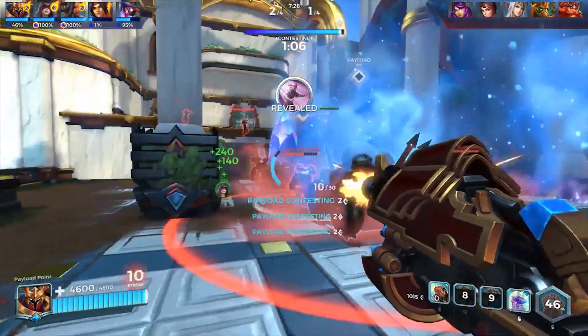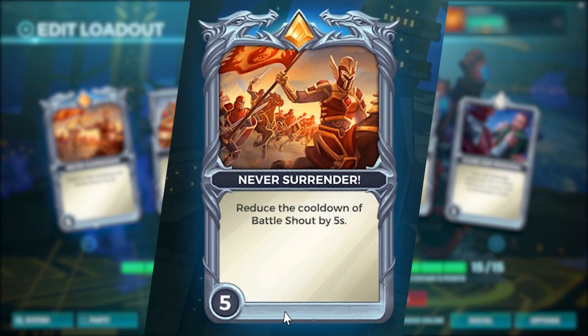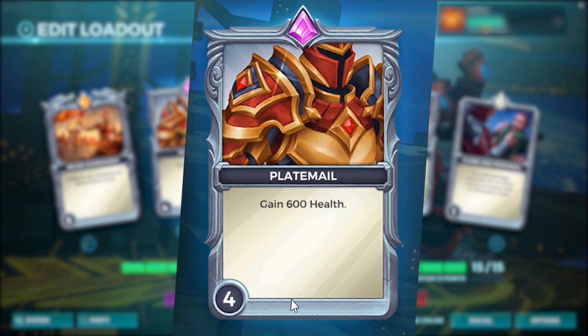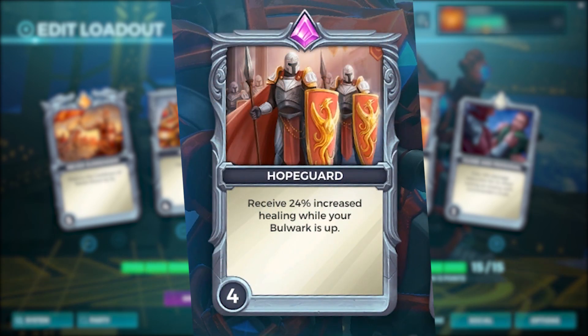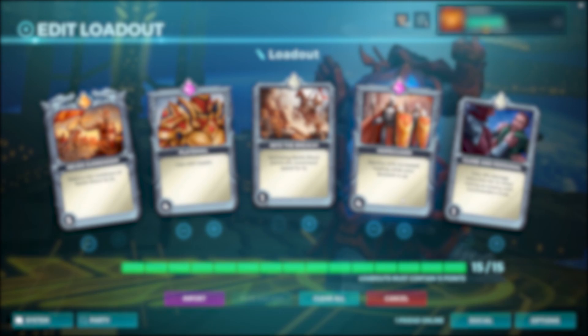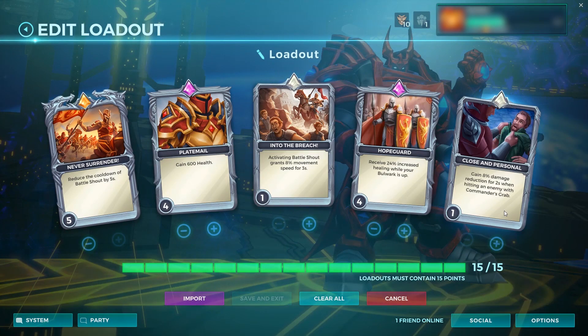Survivability is the name of the game, and for a generic loadout for Karn, we recommend placing five points into Never Surrender to dramatically decrease the cooldown of Battleshout. Plate Mail for that much needed health. Into the Breach for a small speed increase. Hope Guard to increase healing taken when it's needed the most, and Close and Personal to help reduce damage taken during Commander's Grab.